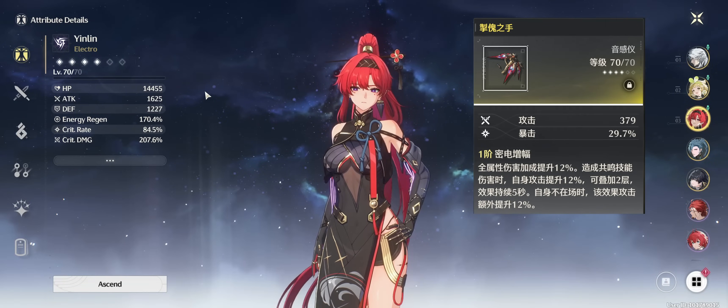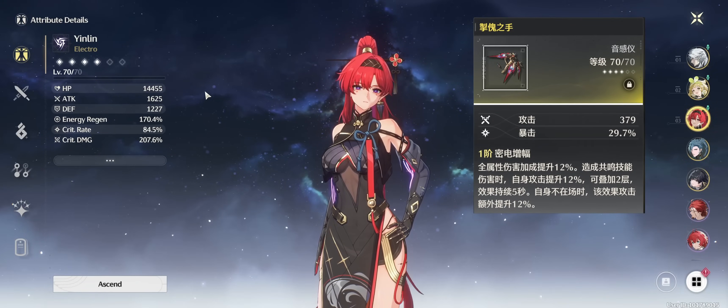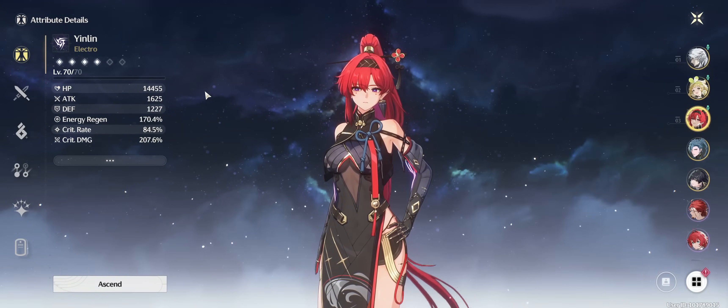I had a look at the CN wording and it made a lot more sense there. Basically, this off-field 12% attack applies to every stack individually, and that's also in line with what the character sheet reports in game.